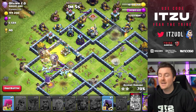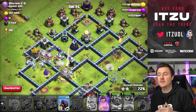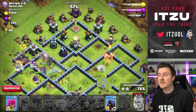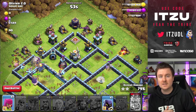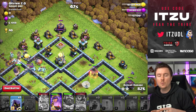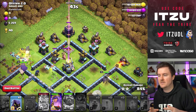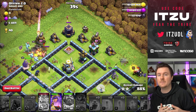Now the super minions are getting into the base. We're using the invisibility spell to keep the royal champion alive - I just love this spell, it's so strong. Keeping a couple of super minions alive with the invisibility spell as well. The queens are at the top side, our minions at the left side. I'm tanking a couple of black mines at the scattershot with our super minions. There's still the eagle and two air defenses left on the back end, but we still have our headhunter for the enemy king and our queen is still surviving.